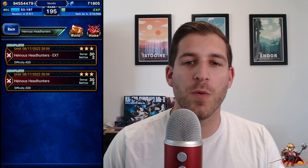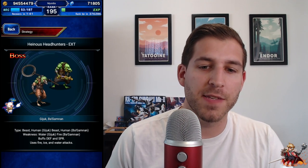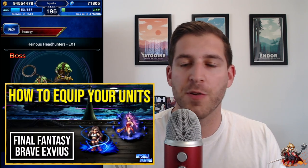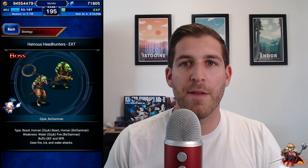Now let's take a look at a specific example within the game. Currently, we have the Heinous Headhunters mission up, and this is a typical example of challenging weekly content that would require you to build a specific team. When you open up this window, you can see there's a strategy window. It tells you what type of races the bosses are, what their weaknesses are, and some other information about them. We can see that these are beast humans, so we need to build beast and human killer. They're weak to water and fire.